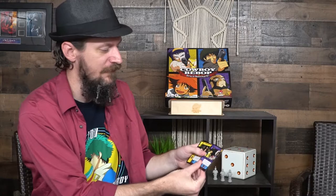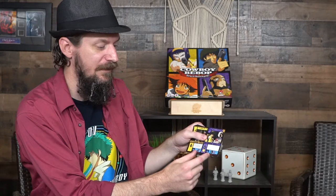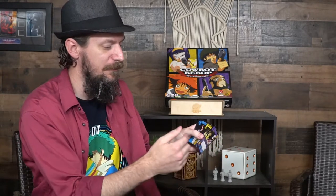Most deck builders with a character theme have certain abilities tied to that character, and this one is no different. Each deck is themed after a character and their style. Your cards are color-coded — Spike's cards are blue, for example — which makes it really easy to spot. You can also buy cards not themed for your character that still combo with them. It's a really cool mechanic.